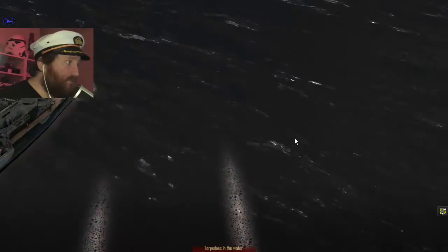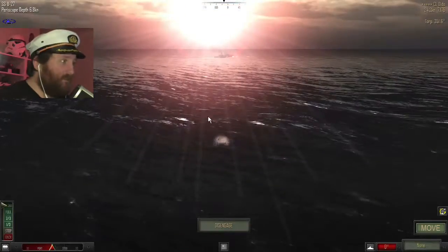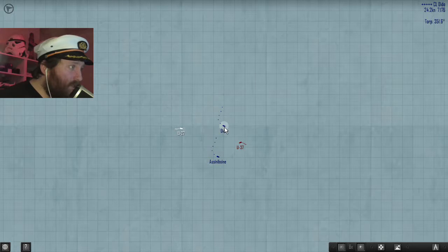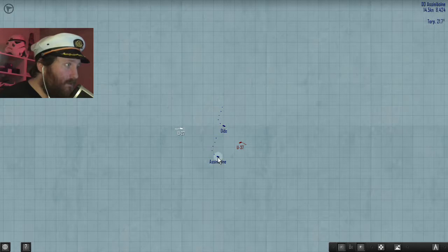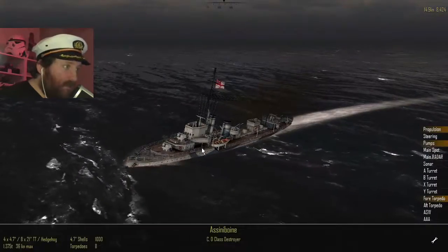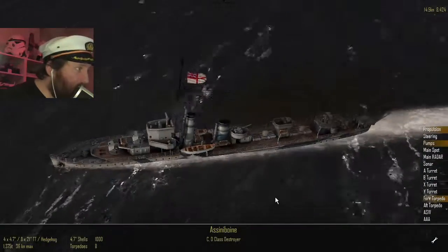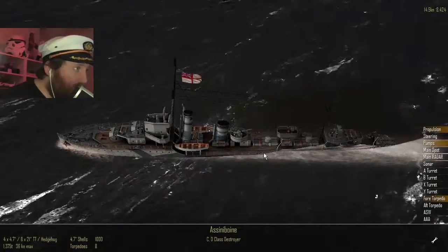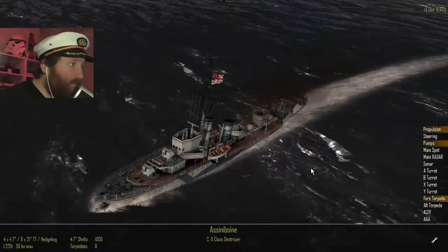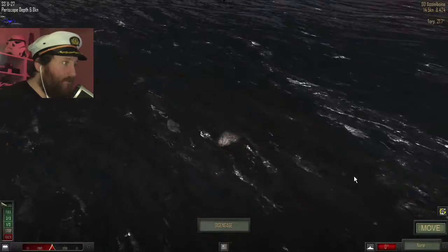My first two torpedoes have missed. I hit him! Called it - we have a hit. What's the status of that ship? It is not yet sinking. Check him out - he has taken some damage: propulsion, pumps, and forward torpedo has taken damage. So that means I hit him somewhere around here. That was a good hit. He is really listing over to one side. One more torpedo or two to do it for him, and he'll be done for.